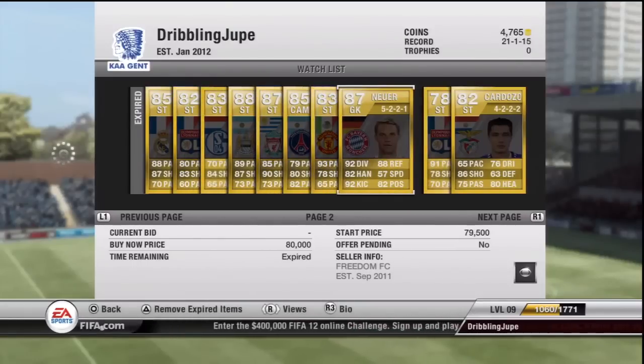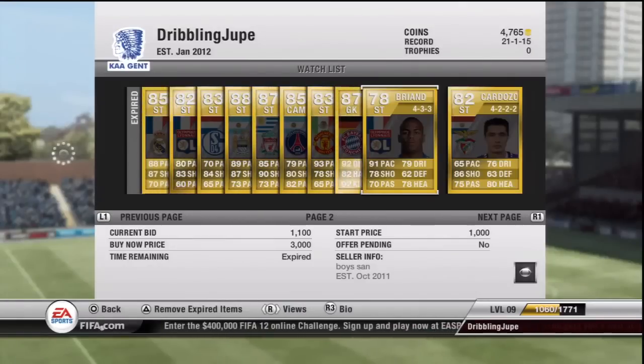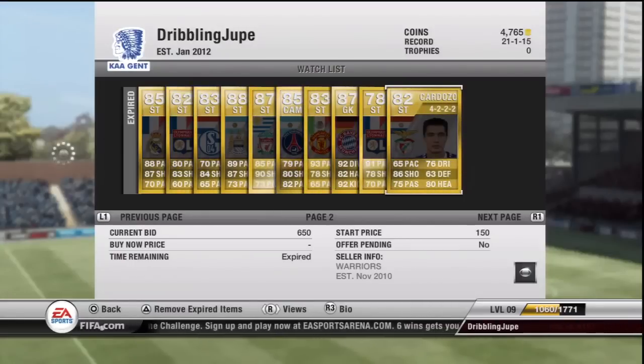Now we've got Neuer, the Bayern Munich goalkeeper. He was originally an 86 but now he's an 87, with 92 diving and 92 kicking as his main stats, and 88 reflexes. He's going to be the new Casillas I think, and he's going up around how much Casillas went for. Now we have Briand — he was originally a 77, only gone up by one overall, 78 shooting, 91 pace — he's amazing. Now this guy Carduzo — whatever his name is — he's a beast. I had him ages ago when he was only an 81 and he's got the best left foot in the world as you can see by his 86 shooting — that's outstanding.